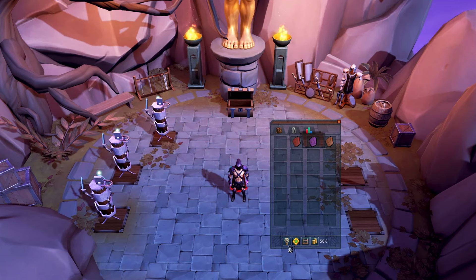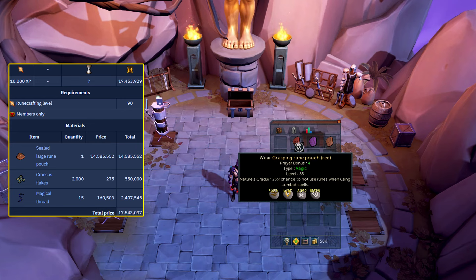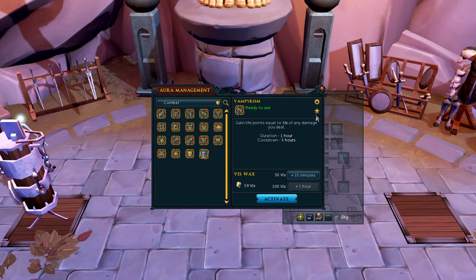A large rune pouch allows you to store 3 types of runes in a single inventory slot. But did you know there's a grasping rune pouch that allows you to store up to 4 types of runes and has a 25% chance to save runes when using combat spells? If you're using Incite Fear, this thing will pay for itself eventually. Did you know that you can favorite, auto-extend, and even dismiss the aura warning when trying to change auras mid-combat in your aura settings?